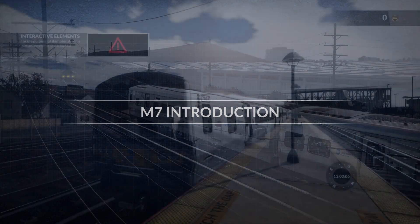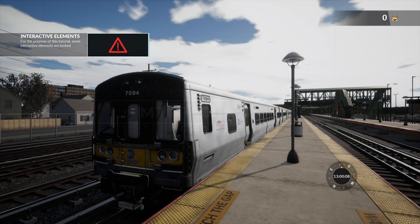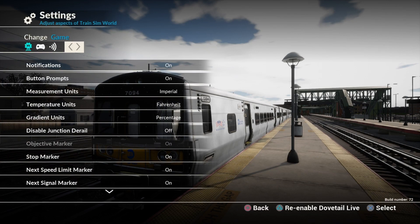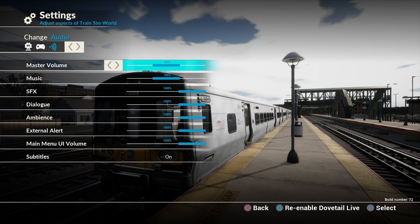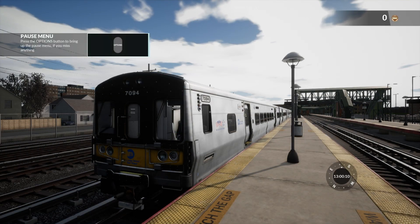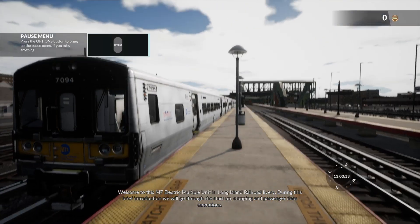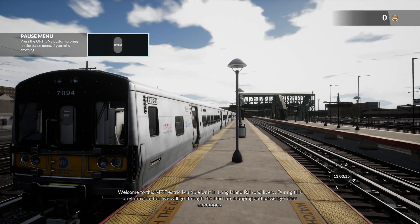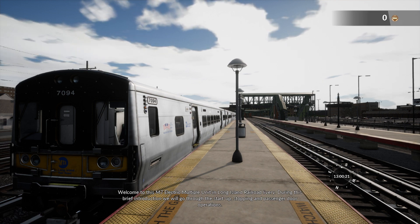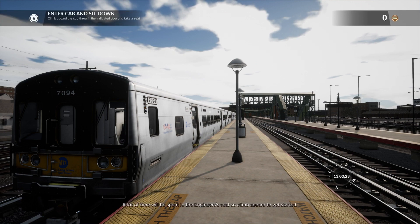First off let's pause it and mess with settings - sound. Let's turn that down to about 20 and apply. The tutorial says: welcome to the M7 electric multiple unit in Long Island Railroad livery. During this brief introduction we'll go through startup, stopping, and passenger door operations.